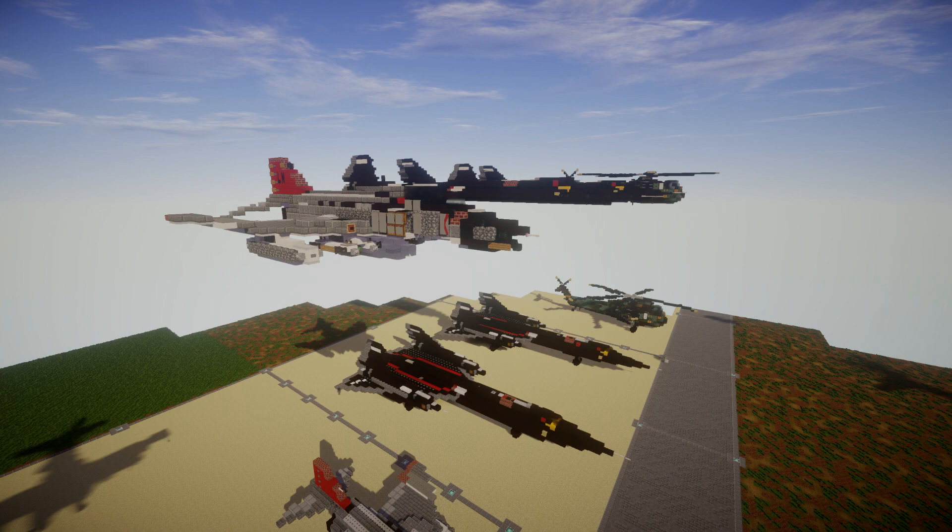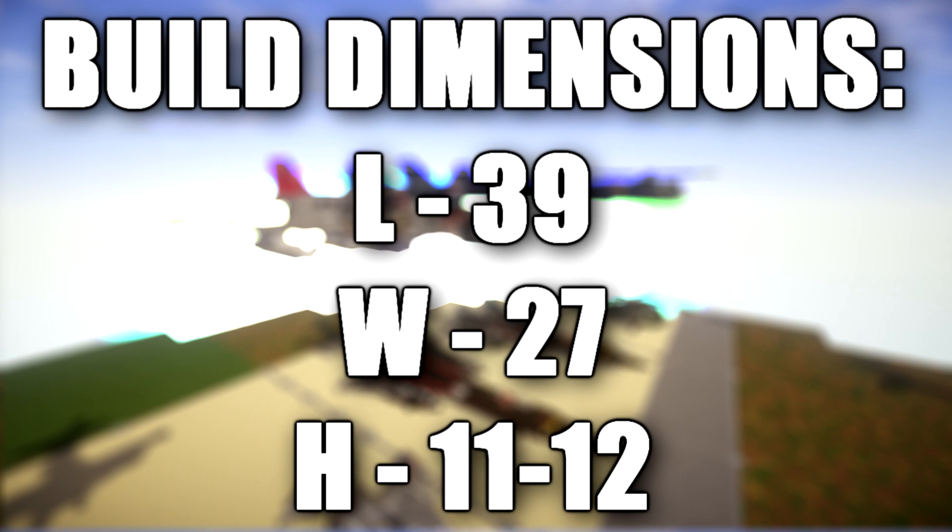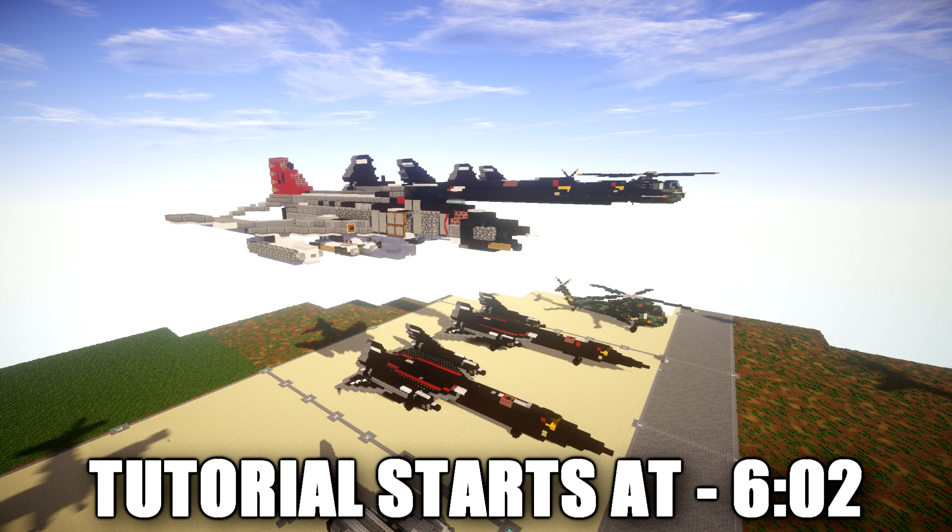The F4 Phantom 2 is a tandem two-seat, twin-engine, all-weather, long-range supersonic jet interceptor and fighter bomber originally developed for the United States Navy by McDonnell Douglas Aircraft. It first entered service in 1960 with the U.S. Navy, proving highly adaptable. It was also adopted by the U.S. Marine Corps and U.S. Air Force, and by the mid-1960s had become a major part of their arms.